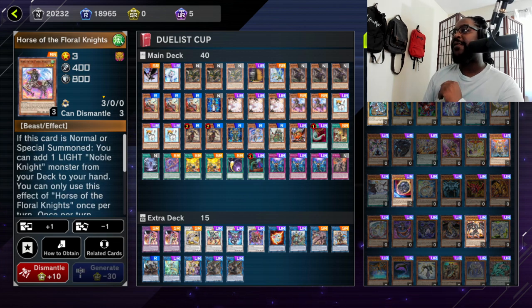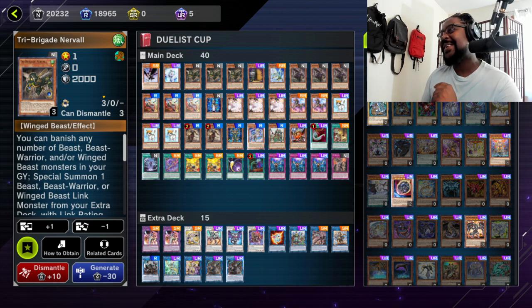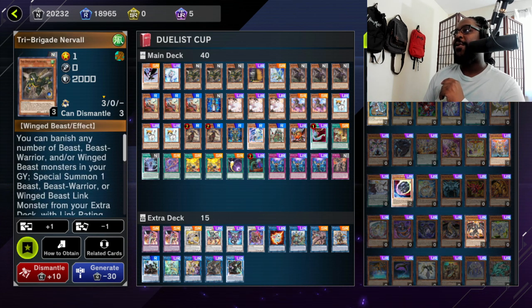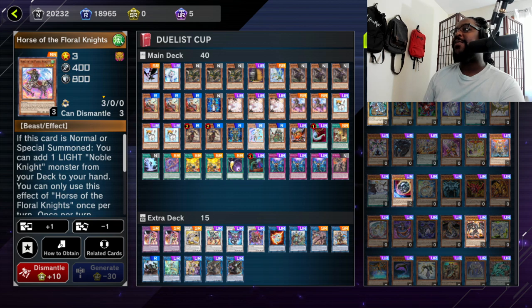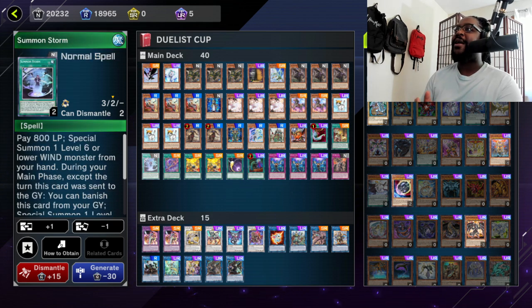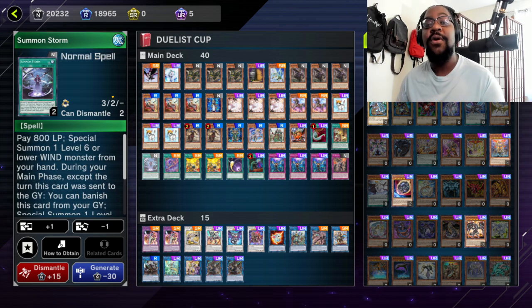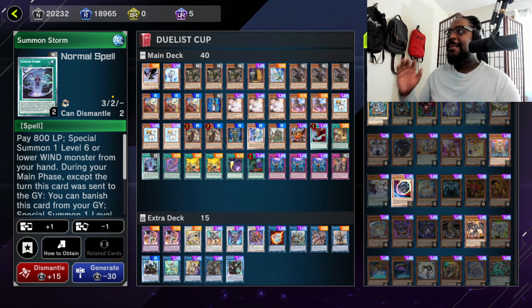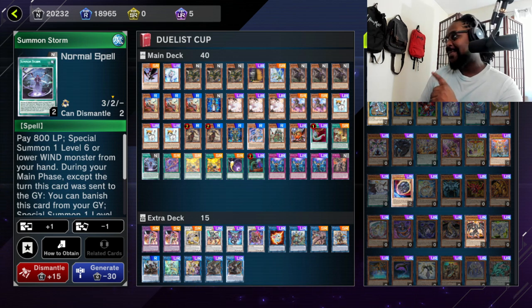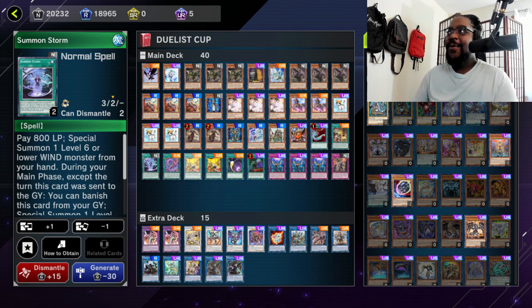Alpha the Master of Beasts can bounce cards, the Ancient Warrior card can destroy cards, and White Steed can negate attacks but is also a level six body that can be special summoned from the hand. It can be searched by Noble Knight's Shield Bearer, which can search any WIND level six or lower monster - meaning it can grab White Steed of the Floral Knights and Horse of the Floral Knights. Basically it can search out three really good cards in the deck depending on your hand situation, which is really advantageous.